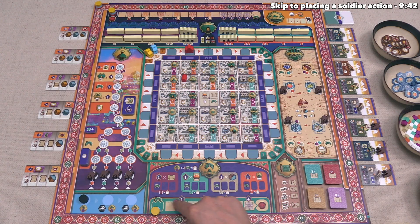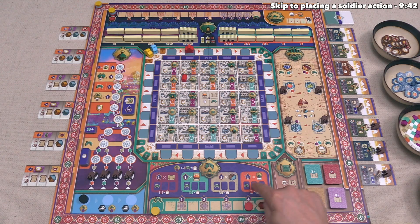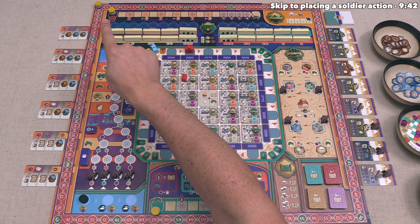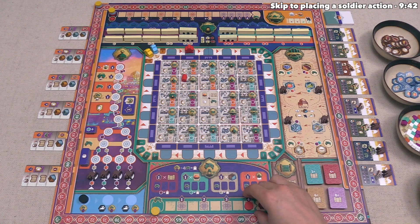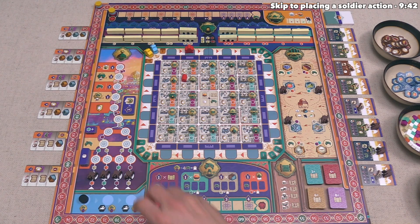To gain favor, you move your token forward once on the favor track, and if you reach any spot showing the victory point icon, you immediately take that associated number of victory points. There are many ways to gain favor — whenever you see a turban icon, that means you gain one favor. If your token ever reaches the end of the track and you gain more favor, you will instead gain one influence, which is tracked up along here.